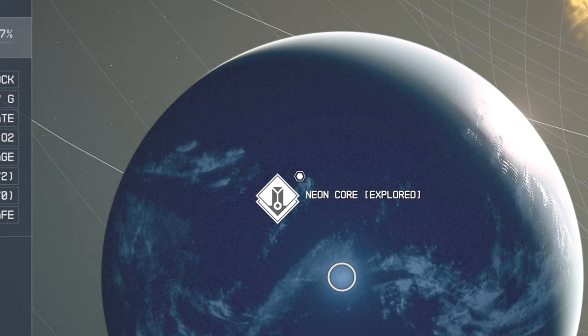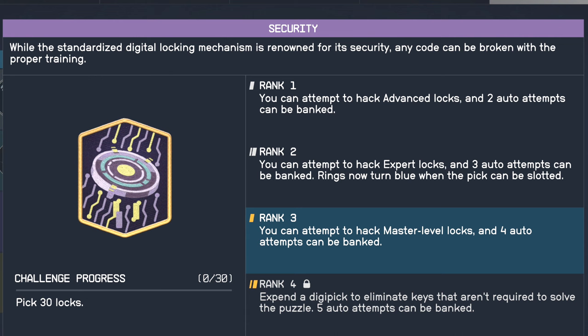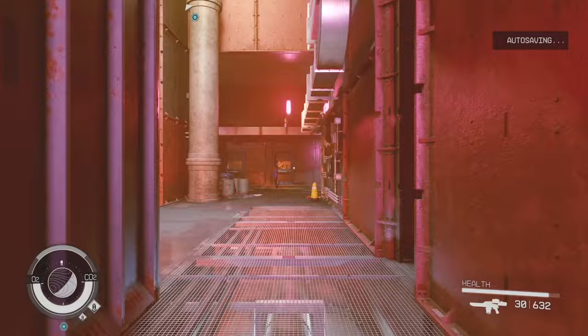What's up, this is your boy. In this video I'm going to show you how to get infinite credits — glitch free, so therefore probably patch free. You're gonna have to unlock pickpocketing at rank one, which is fairly easy, you're gonna need some digipicks of course, and you're gonna need to unlock rank three of security, which I showed you how to do quickly in another video.